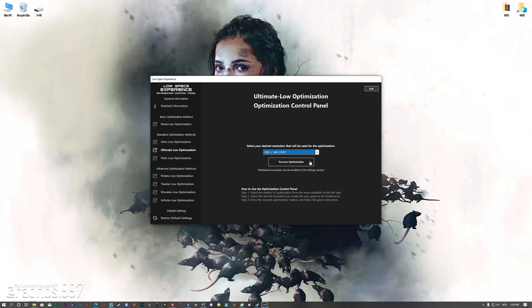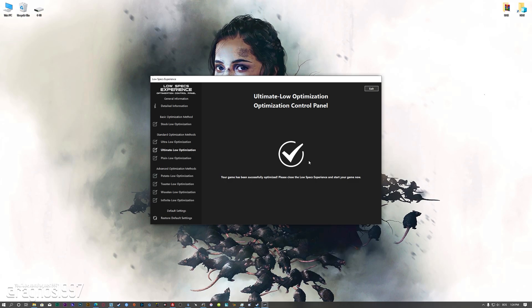This is something you will need to experiment on your own in order to see what works best for your system. Once you decide which optimization method and resolution you are going to use, press the execute optimization button, and then start your game. Also, if you are not satisfied with what you see, simply choose the Restore Default option, which will restore your game to default settings.